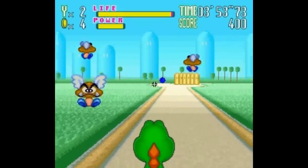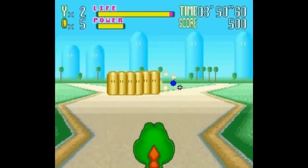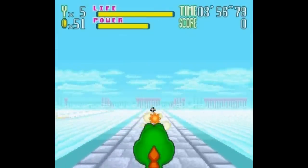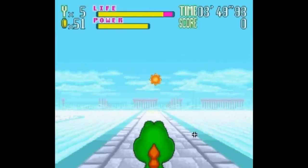You can't really control where Yoshi goes, except for jumping over obstacles or directing him at the odd fork in the road. This is all pretty straightforward, though you do need to figure out which enemies can be shot and which need to be avoided entirely.